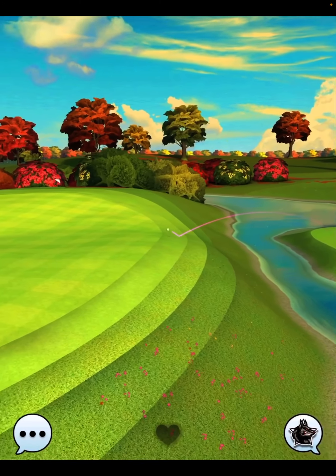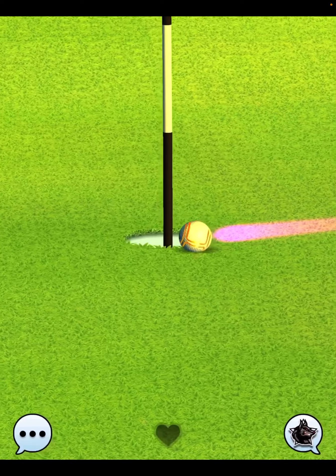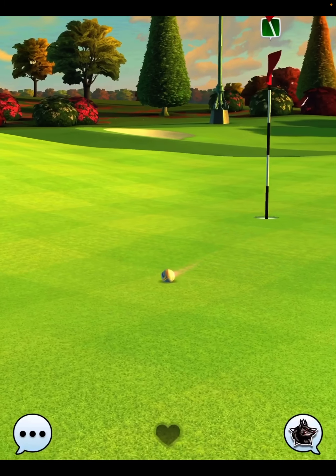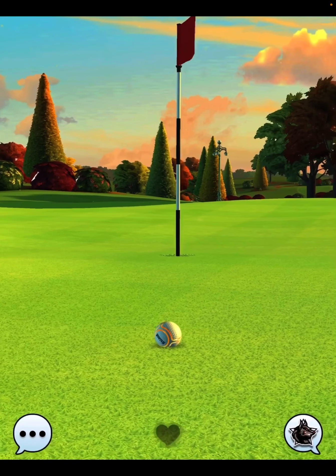All we need to do here is add a tad more right side spin to the shot. The speed is perfect — it comes in, just burns the left edge of the hole. A little bit more side spin to the right, ball guideline going through the back of the pin, just like I had here. Hole number five is going to be a great opportunity for an eagle, and one that I think the majority of you will pick up.